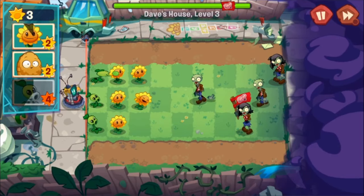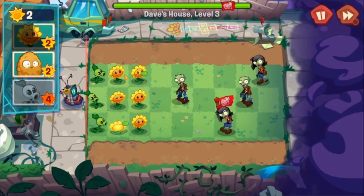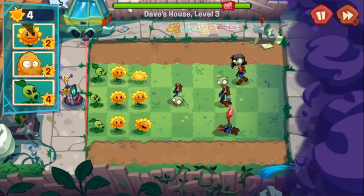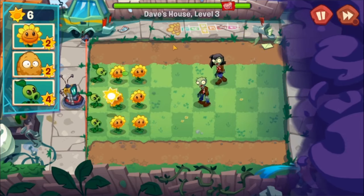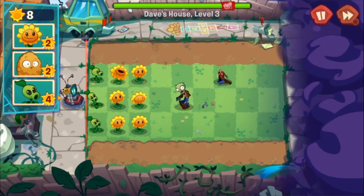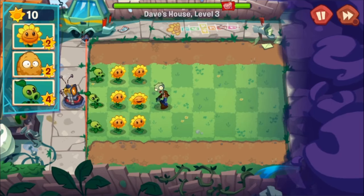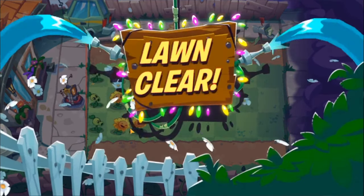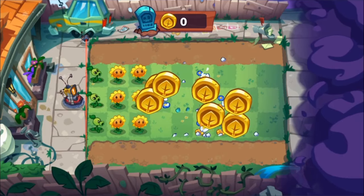One thing people didn't like too much about this game compared to the second is that in the first game each plant is made for a specific purpose — to counter certain obstacles. PvZ 2 just kind of added in so many plants that there were many options, to the point where you would just choose one plant over another because it's objectively better.